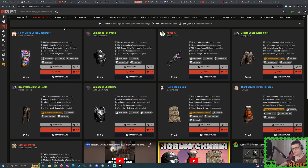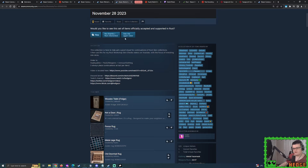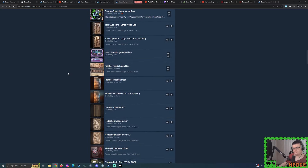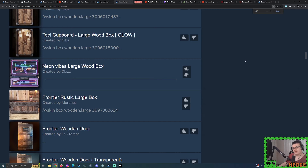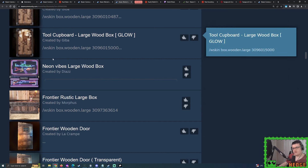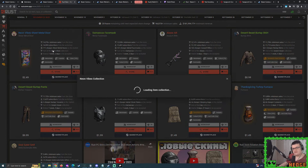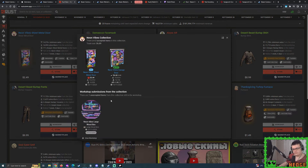So how many of you keep track of my Rust Workshop Skin Checks videos? I constantly keep an eye out on the workshop, always trying to do my best to be informed with all the newest Rust Workshop skin submissions. Neon Vibes has even more deployables in line. Unfortunately we don't see the Furnace here for some reason, but you can remember that from last week.